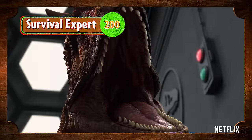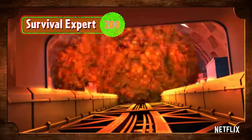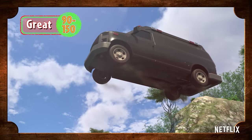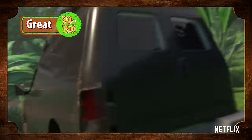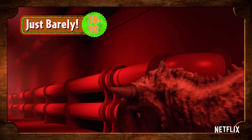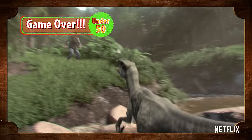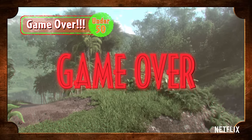Add up all your points and let's see how you did. If you got over 200 points, you're a survival expert and a true dinosaur whisperer — you're more than ready for Camp Cretaceous. If you got 90 to 150 points, you did great, but we can't leave you alone with the raptors just yet. If you got 50 to 90 points, you made it out but just barely — don't forget to count your fingers. If you got under 50, game over, friend. Study up on your dinosaurs and try again next time.